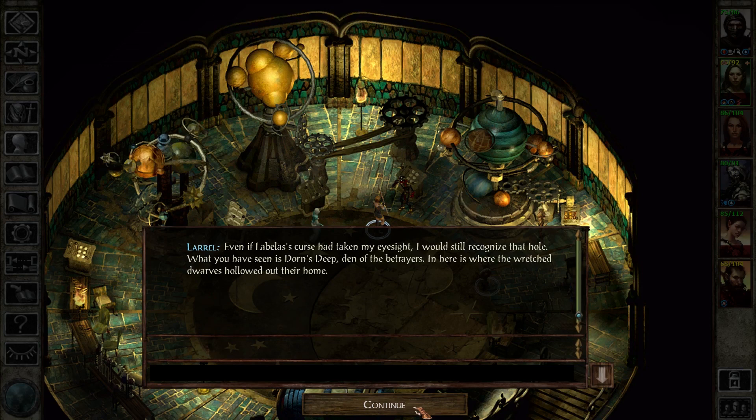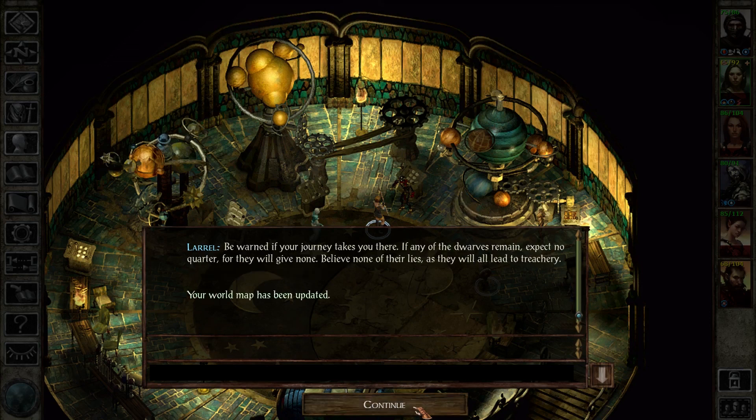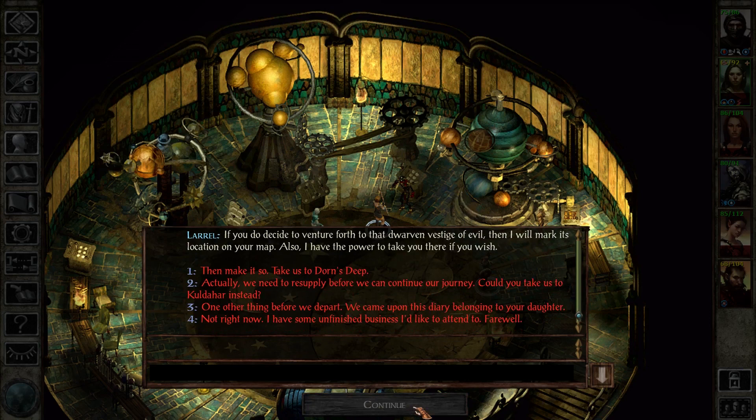Even if Labalus's curse had taken my eyesight, I would still recognize that hole. What you have seen is Dorne's Deep, den of the betrayers — in here is where the wretched dwarves hollow out their home. He seems a little bitter. Yeah, just quickly — I did like in the little cutscene where it said clutched tightly in his skeletal hand, yet it was hovering above his hand. He wasn't even holding it. Be warned if your journey takes you there. If any of the dwarves remain, expect no quarter, for they will give none. Believe none of their lies, as they will all lead to treachery. I will mark its location on your map, and I have the power to take you there if you wish.